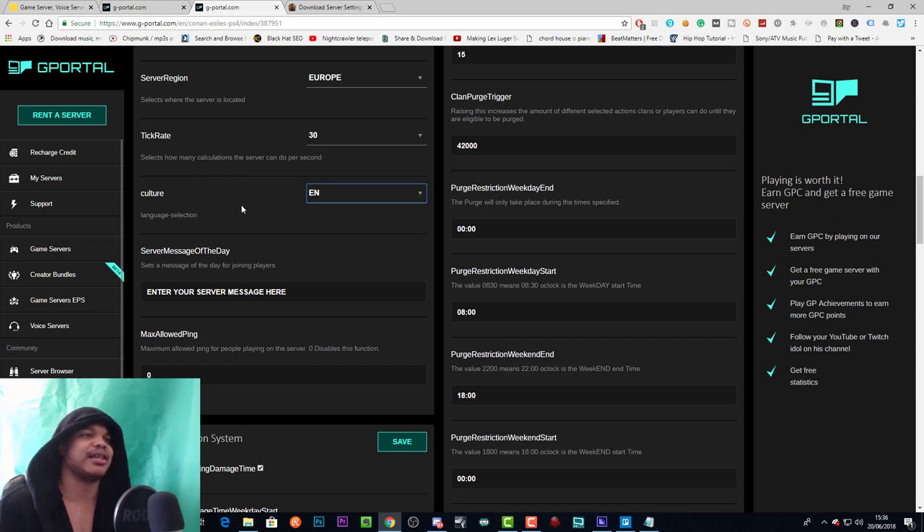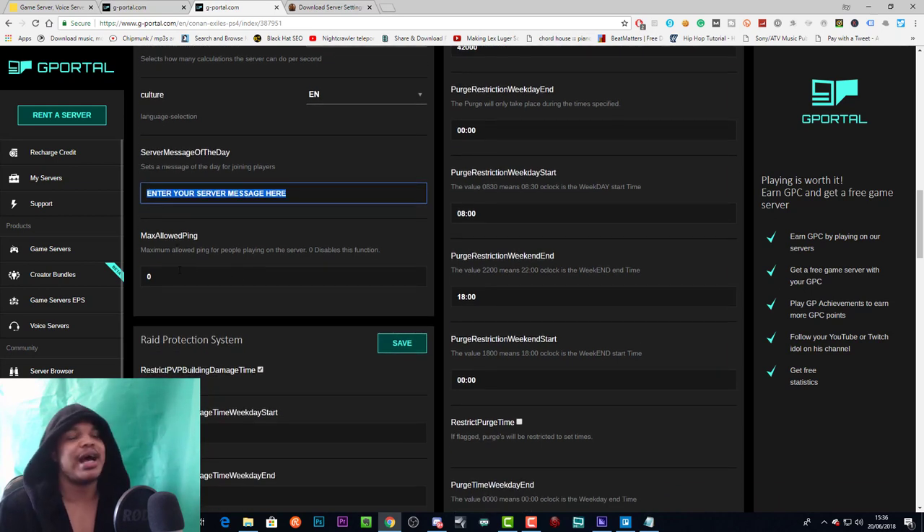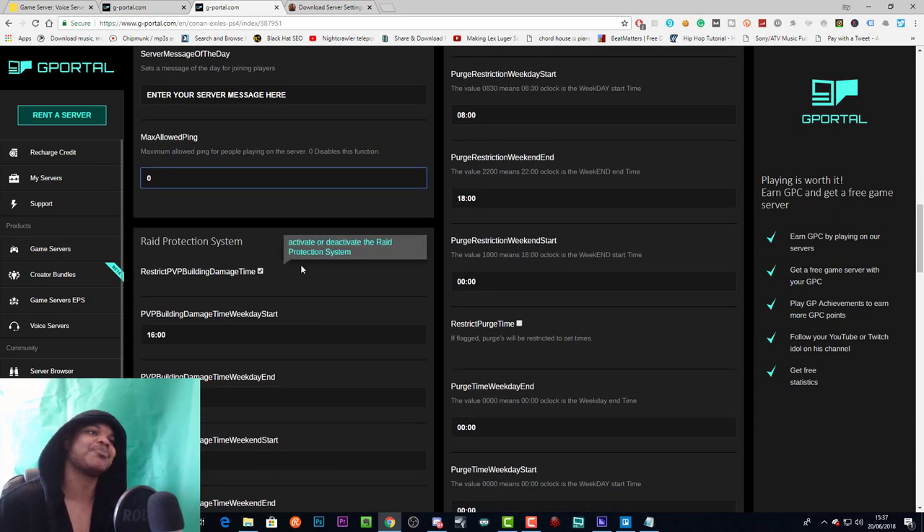Server message of the day is what people see if they press start and go to settings. Maximum allowed ping: I don't have this active on my server, but if players from different regions are making your server really laggy, you can enter a maximum allowed ping to stop them from playing, though honestly some of these settings don't work so you never know.